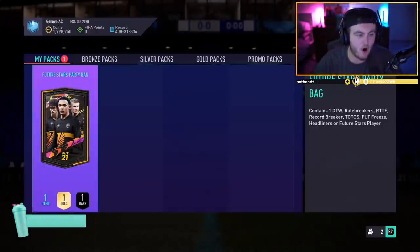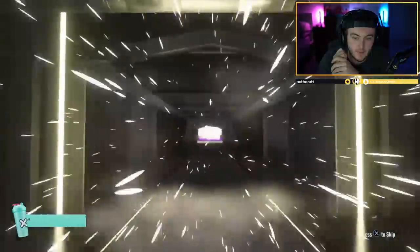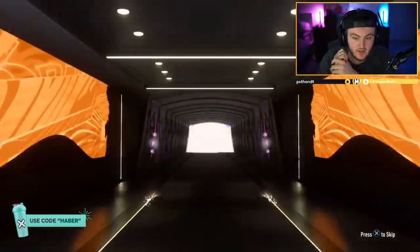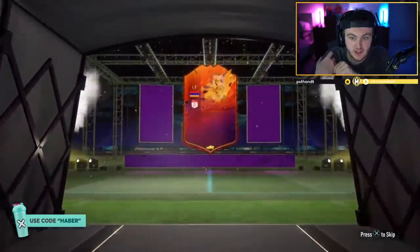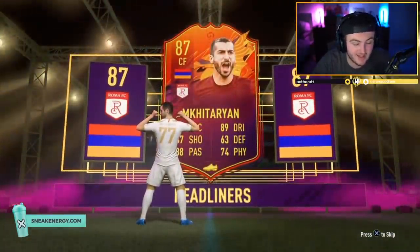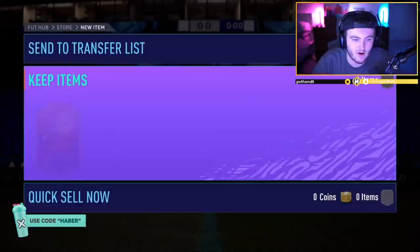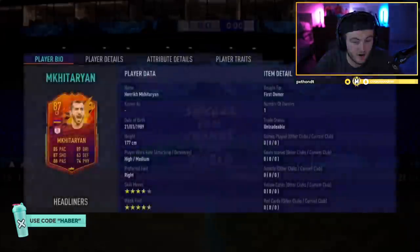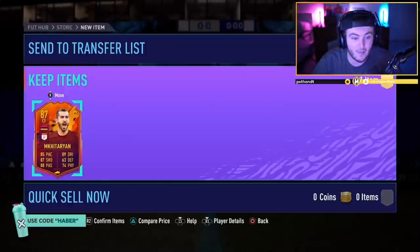Future Stars party bag — come on EA Sports. I think we've done really well so far, a lot better than last time in my opinion. That's a Headliner — oh, Mkhitaryan. Not bad. This card has still got another couple of upgrades potentially in it as well, and it's a really nice CAM card already. One or two more upgrades and this card will be phenomenal. And it's in a league that usually doesn't get that many great CAM cards — obviously you've got the likes of Dybala, but it's a good CAM card. Pretty good card if you ask me. I'd be happy if I got that.